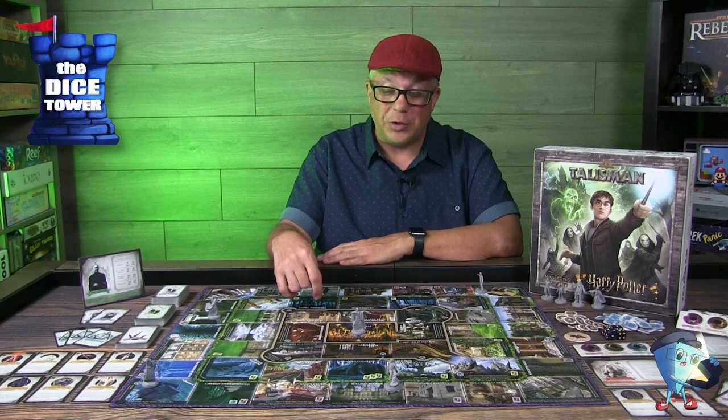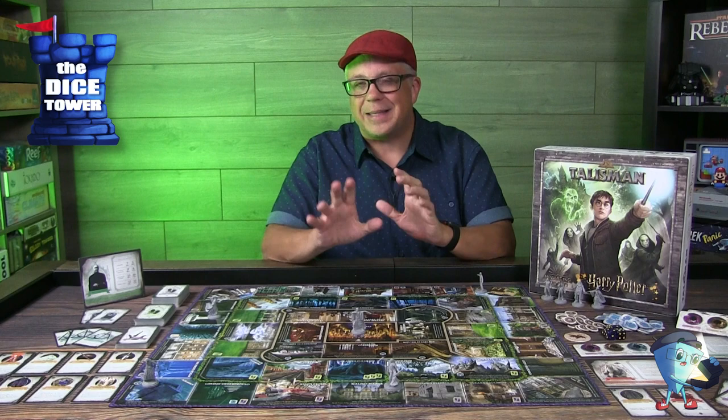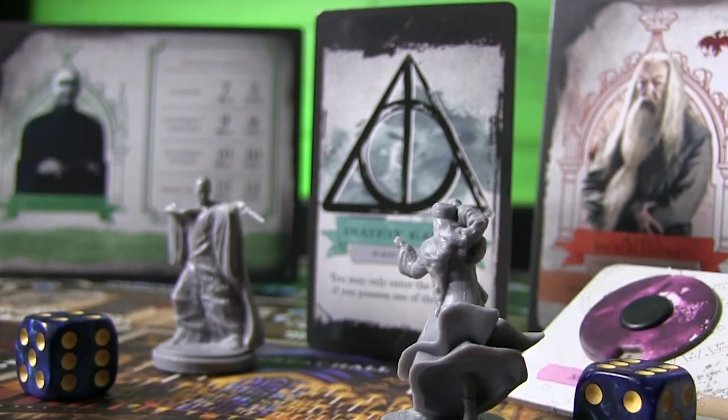Lord Voldemort moves if someone rolls a one. Whoever moves him can potentially move him into a space where you are located, and then you'll have to battle him. That's not the battle to end the game — in order to defeat Lord Voldemort or show him your worth, you'll have to venture into the Great Hall and have a Hallow in hand to do this.